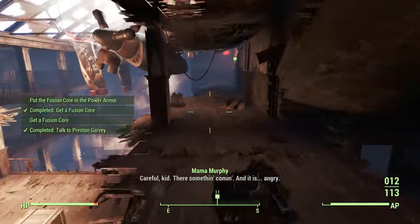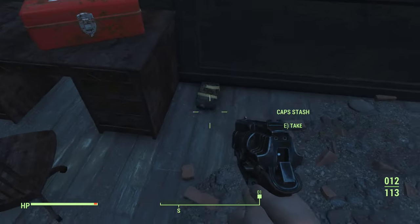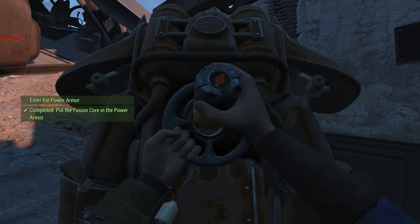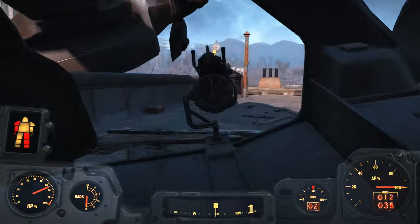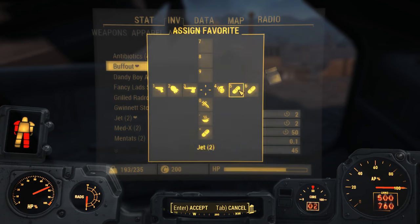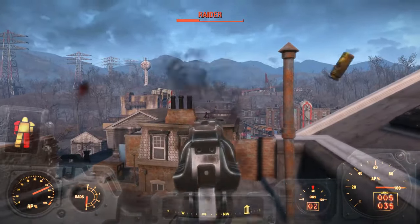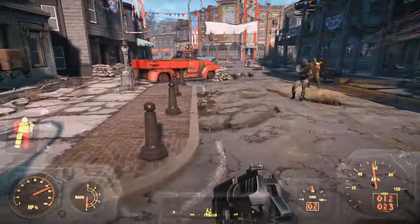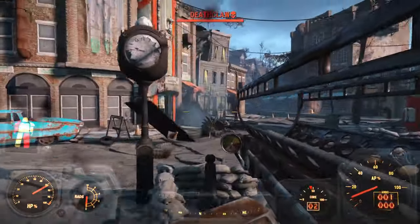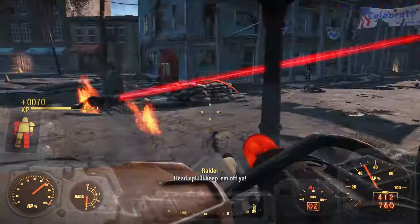Now we are ready for the Deathclaw. I have my Fat Man and mini nuke ready. Get the cap stash and load up a fusion core. Get your minigun — that triggers the raider encounter. I always like to put my weapons and chems on key binds for easy access so you're not juggling with the Pip-Boy. Make sure you get this raider up here because he doesn't come down. Go straight, ignore all the raiders — they don't do a lot of damage anyway. Get your Fat Man ready, keep some distance, and destroy him. Easy peasy.